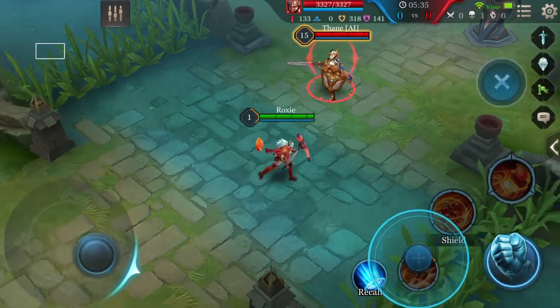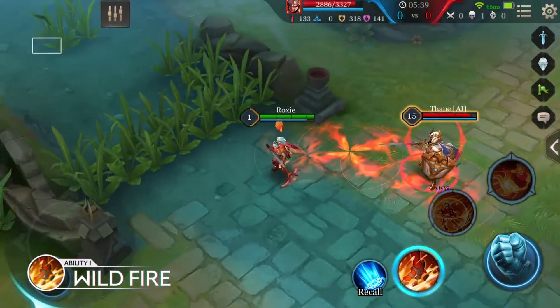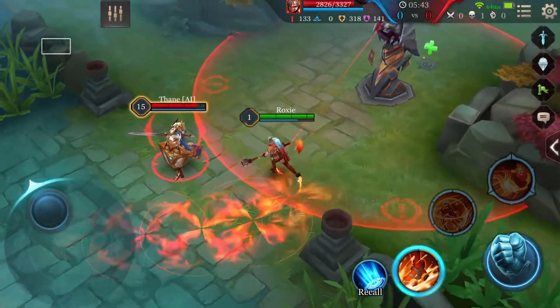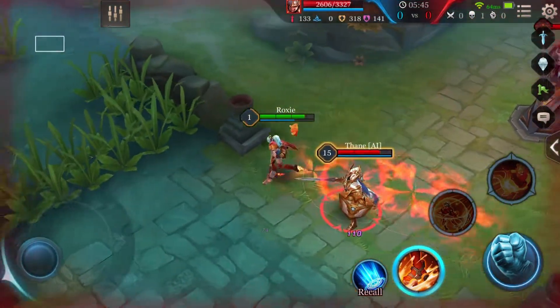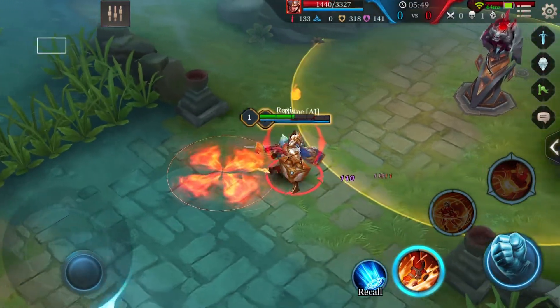Roxy's first ability is Wildfire. Roxy's skates are infused with fire. When powered up with mana, flames ignite under Roxy's feet as she rolls across the battlefield. Each flame lasts 2.5 seconds and deals magic damage every 0.5 seconds to nearby targets.